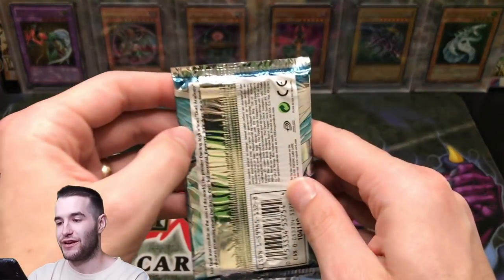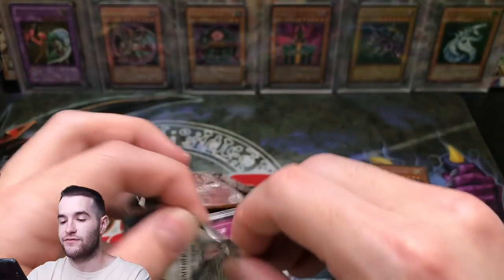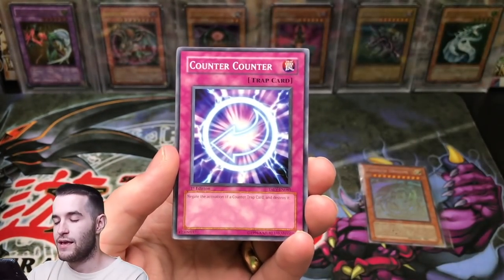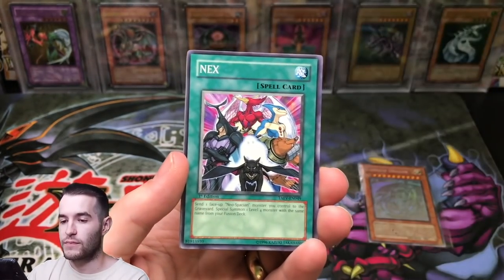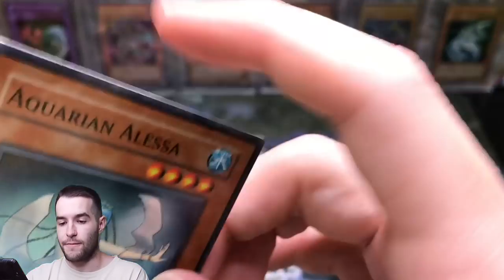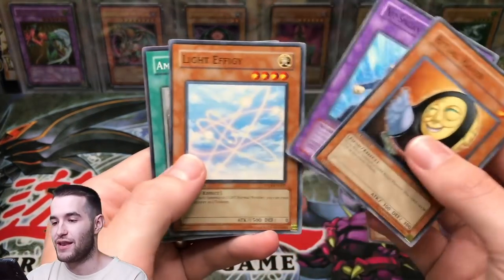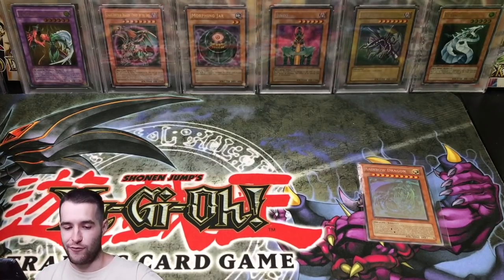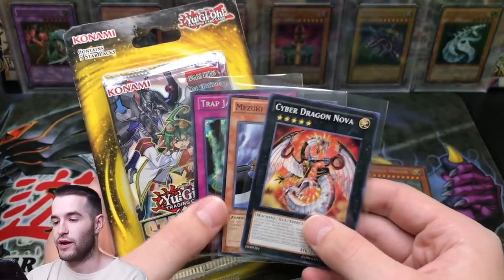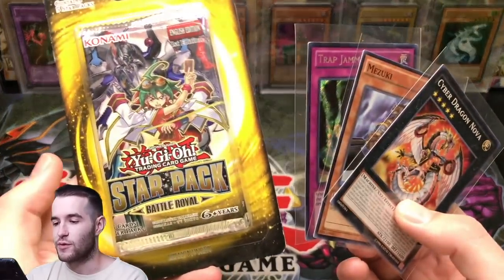Creature Seizure — that's a good ultra rare pull. Last pack of the most insane opening ever, really just because of the one pull. The rest hasn't been too great, but we got an ultra rare, a bunch of supers, and some valuable rares — nothing to complain about when you add the ghost to it. Counter Counter, Phantom Cricket Next, Gift of Greed — nice — and Aquarian Alessa with a super rare finish. I'll take that. Make sure you guys like and share this video — this was epic.